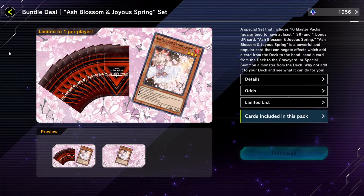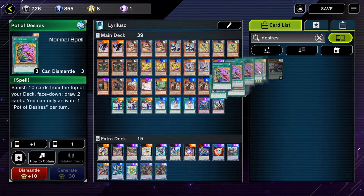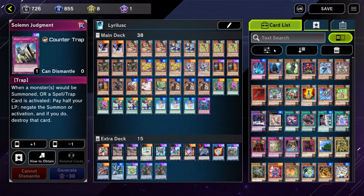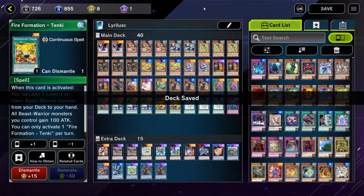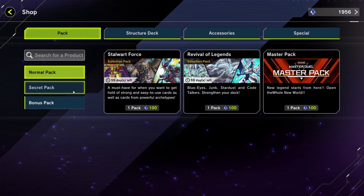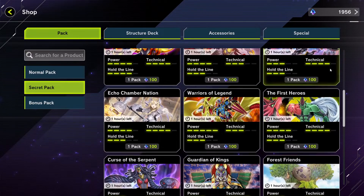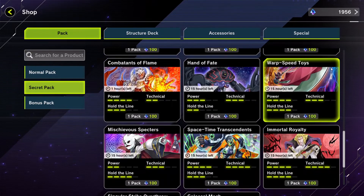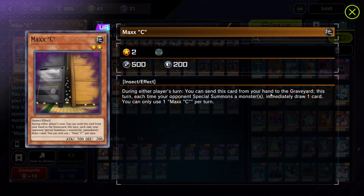Number 10: Complete one deck before trying to build others. If you're looking for competitive decks, you can look up the best TCG and OCG decks, then make sure the required cards are legal in Master Duel. Even if you aren't looking to be the most competitive player, I recommend focusing on completing one coherent strategy first so you don't run out of resources spreading yourself thin. It's also probably a good idea to focus on staples first, such as Ash Blossom, Maxx C, and Upstart Goblin.